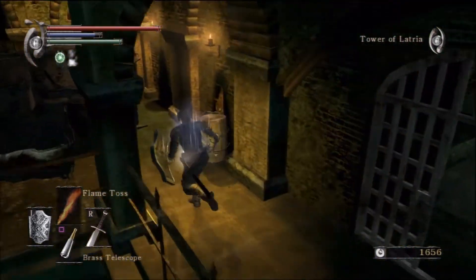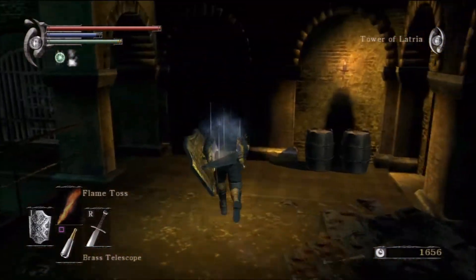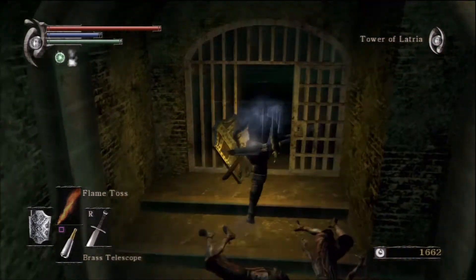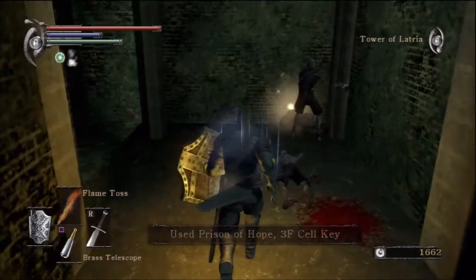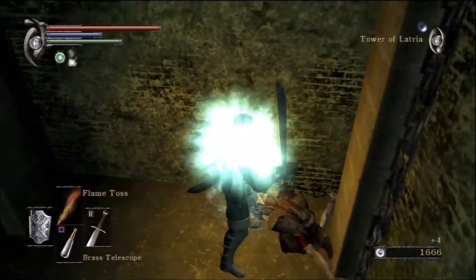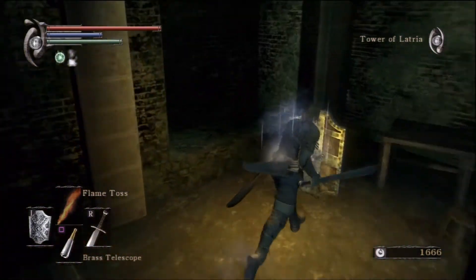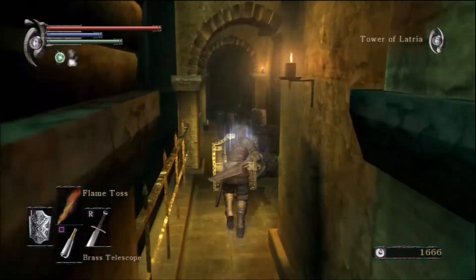So we'll have the prisoners and the Mind Flayers to deal with instead of just the Mind Flayers when you first come into the area. Slashing through here, making sure there are no items I've missed. There are a couple more guys — take them down. Something I already had anyway — I'll just dump all this stuff off at Stockpile Thomas. Too bad you can't sell stuff; I don't even think you can sell anything in this game. You're just stuck giving it to Stockpile Thomas. Although if you have a duplicate item you wouldn't have to spend souls to repair it — you could just grab the other version if it's fully repaired.